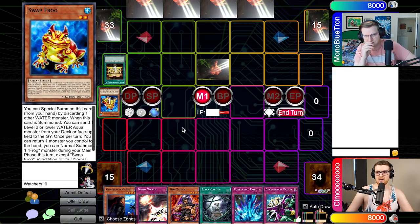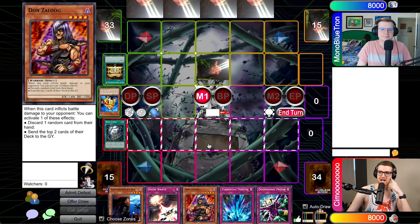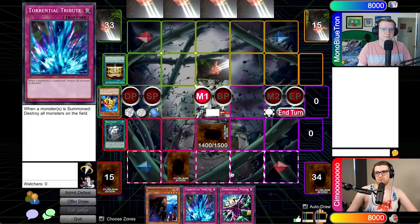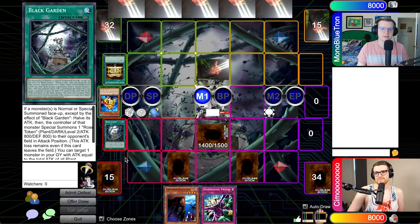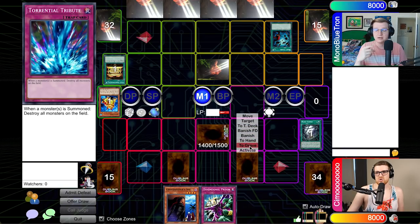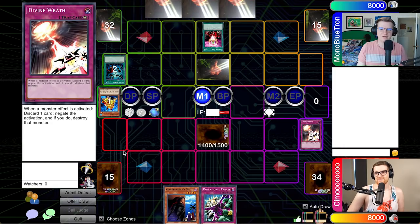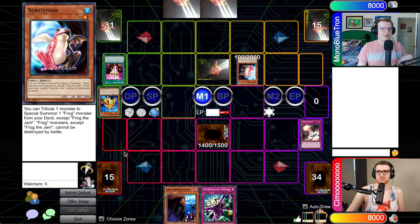I draw main one. I have the combo — I will activate Black Garden. That's the combo, that's all we're doing. I'll also set two back row and pass. Okay — stand by, main. That's interesting. I'm going to try for Heavy Storm here. Nothing to that, so my combo is shattered. This deck is on like four Starlight Roads — I'm personally shocked. Let's go One-for-One, I'm going to pitch Flip-Flop. Got the combo! We're going to summon a Substatoad here.